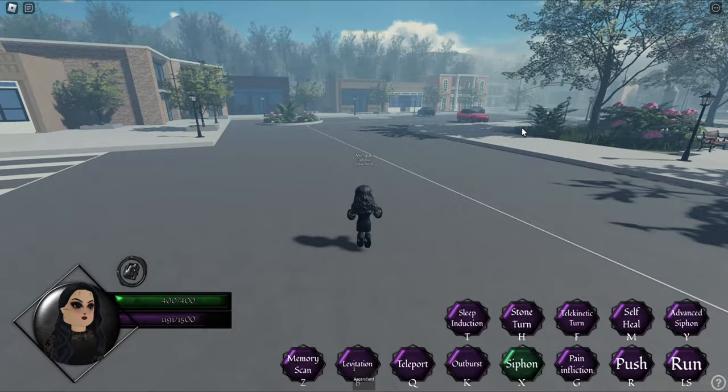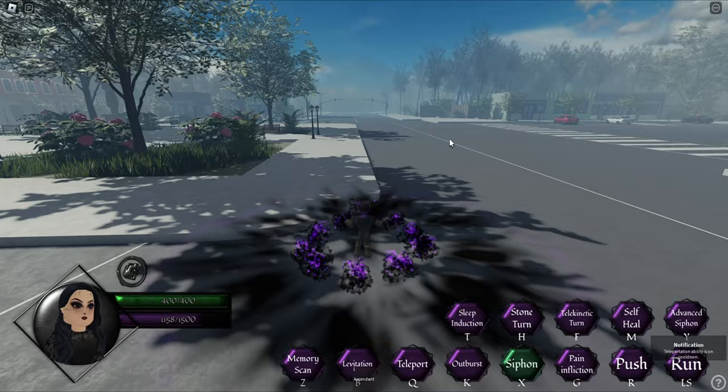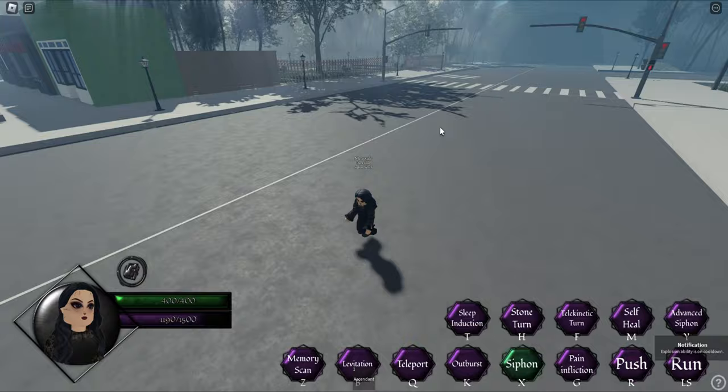When I attack one person specifically, I will turn them to stone and perform every high damage ability Dark Josie has. Because they got turned into stone, they cannot fight back while you can do everything to them. You can also put them to sleep, but it's better to turn them into stone.